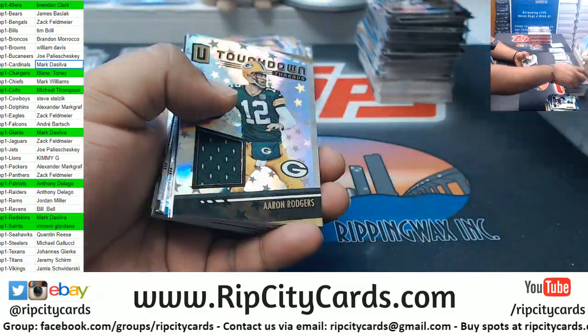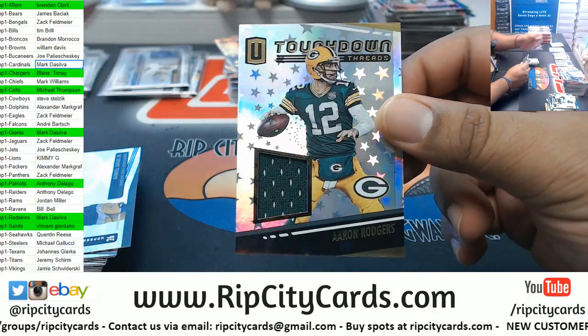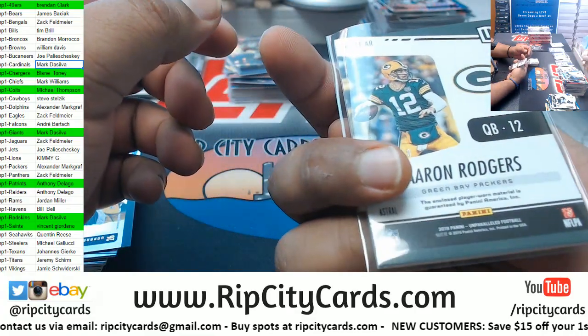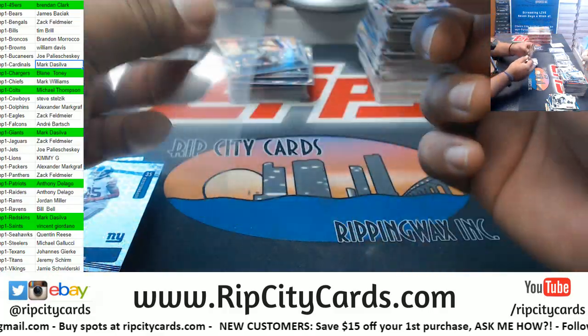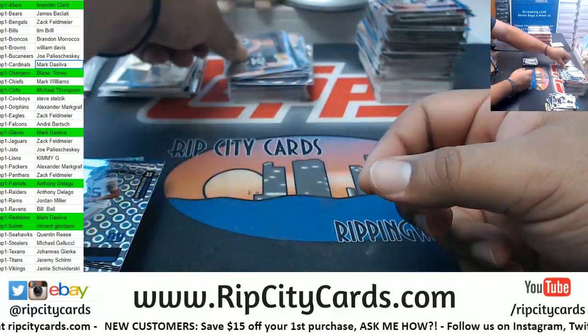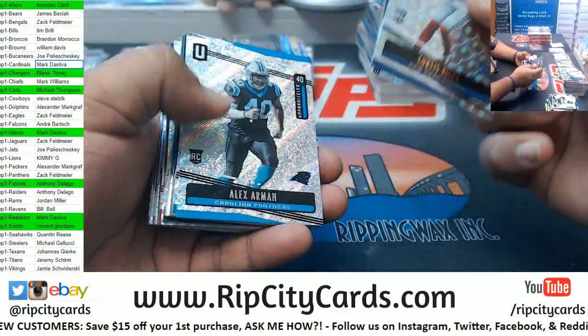No, Kenton — this is a store break. The eBay break for this is after I'm done here. Rogers, Packers, to 150. Darnell Savage, Packers, to 150. This is a store break — after this break is done, I will do the eBay break.